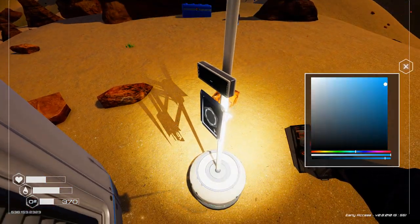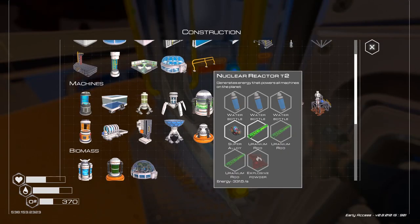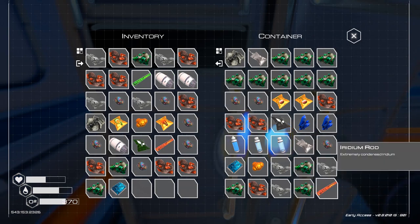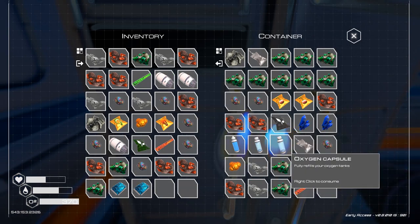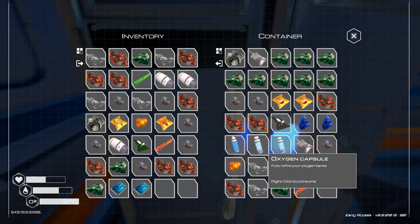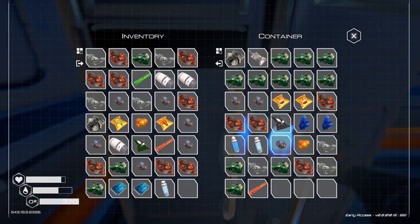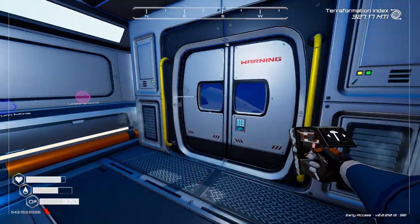We're going to do this one black so we can see it. All right — microchip! And we're gonna need some oxygen on the way back. Let's go ahead and eat the food, get the bio nugget with us. All right, here we go, we're gonna run back to the base.